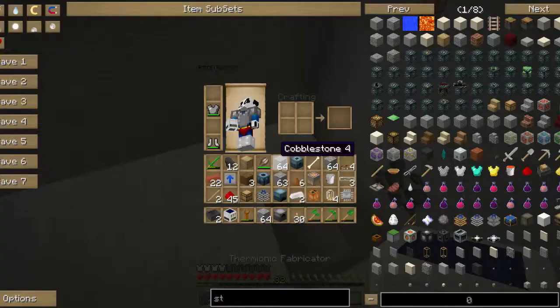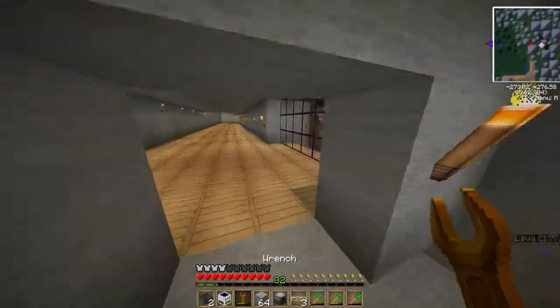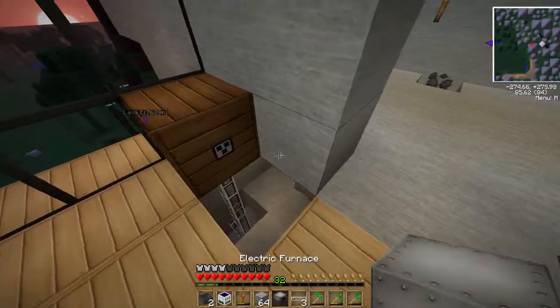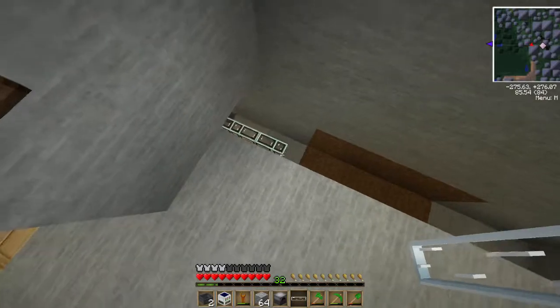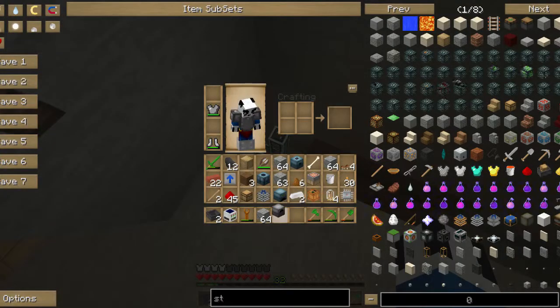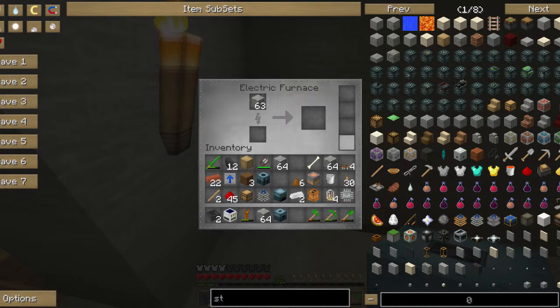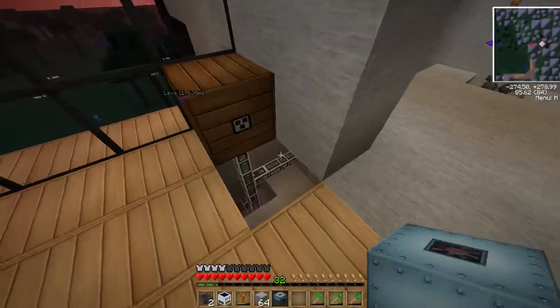We haven't got much glass fiber cable left, especially after sorting up that area down there. We need some stone, so we need to put our electric furnace down and start smelting some cobble.